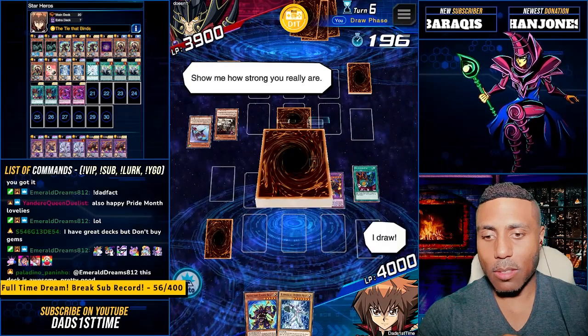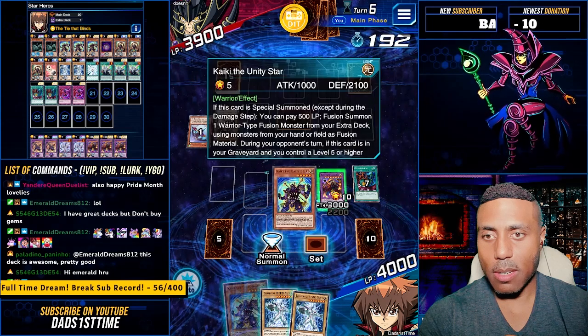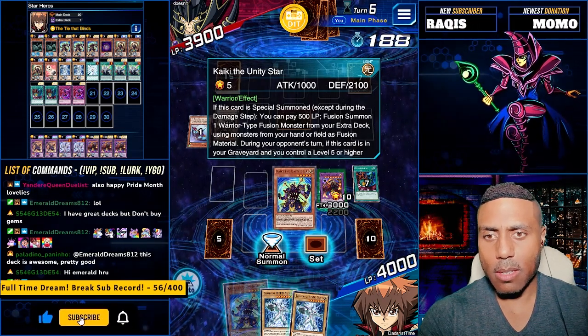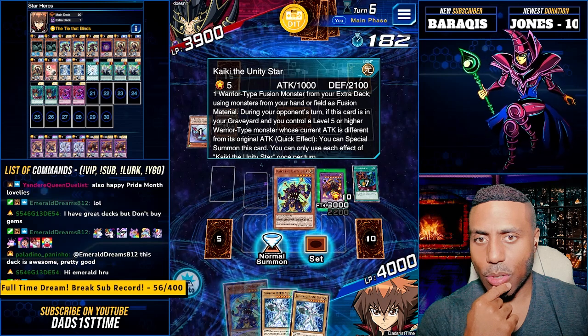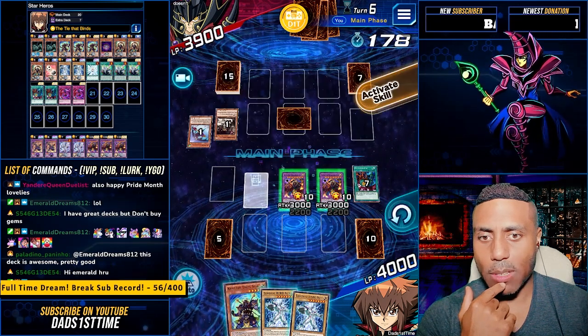That's a monster. Wrong. Another Elemental Hero Neos. Let's do this. Tart is in your graveyard. You control a level 5 or higher warrior type monster. We're not going to do that. You're in my graveyard. I can do that on my opponent's turn.